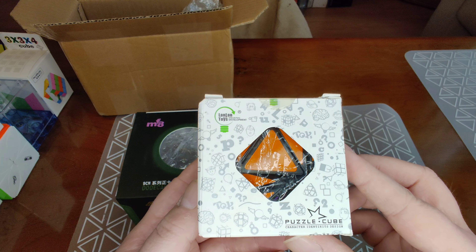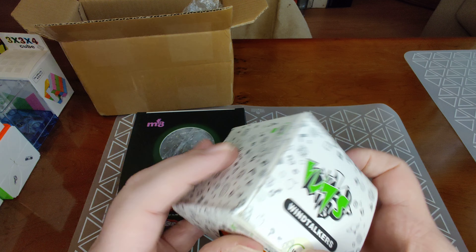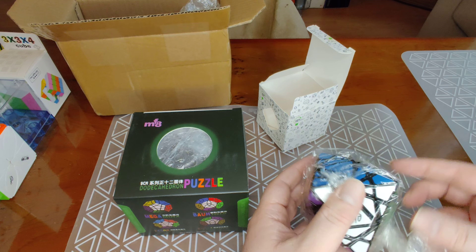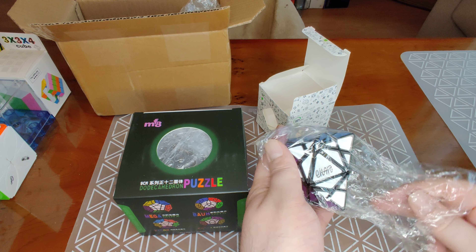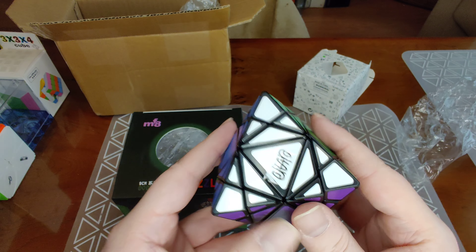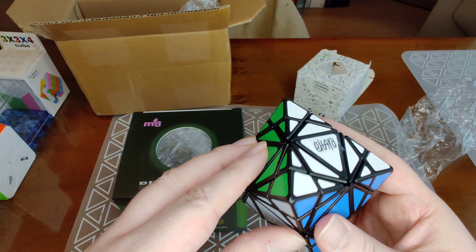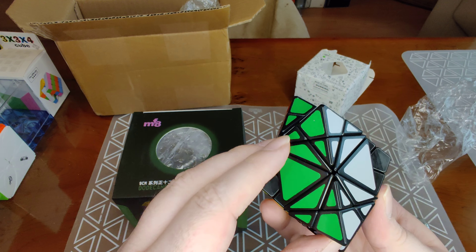So this is a Lan Lan puzzle — an edge-turning octahedron. This, I believe, is an Eitan production, known as the notorious inventor of Eitan's Star, which was and is still one of the hardest puzzles ever to be mass-produced. You can see Eitan's name featured prominently right there on the front, which is great. It's always good when producers of puzzles get their due and get some residuals or royalties when their puzzle is mass-produced. And it's an edge-turning octahedron, as you can see.